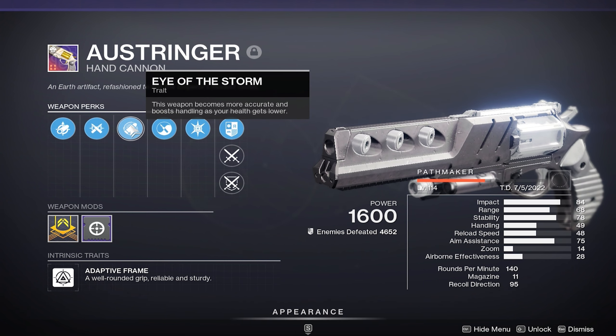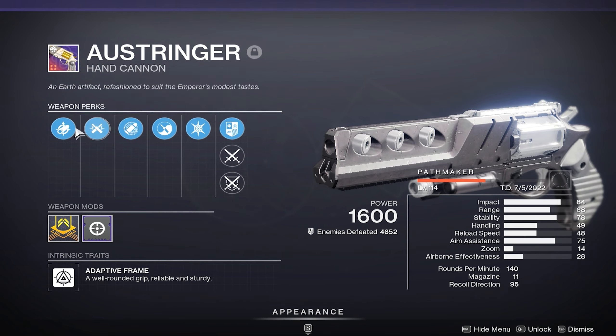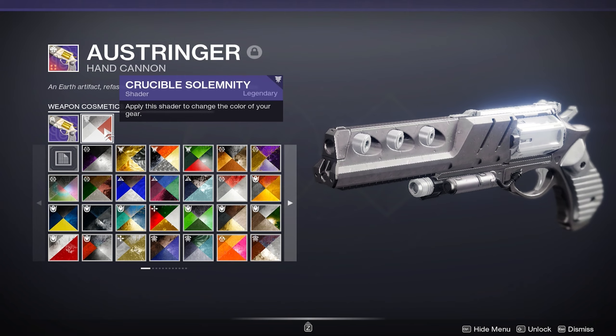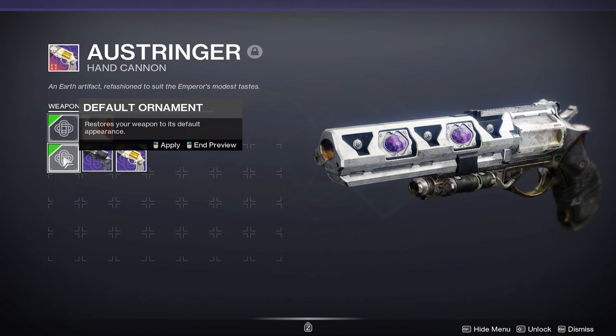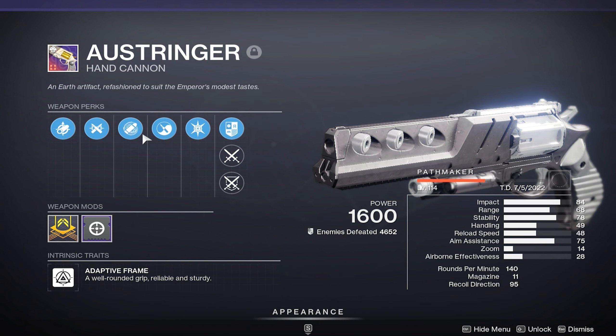Eye of the Storm makes this weapon more accurate and boosts handling as your health gets lower. I have Ricochet Rounds, Smallbore, and the weapon mod is Icarus Grip. If you can use the enhanced version of the perks it's gonna be even better, but unfortunately I wasted too many materials on a new Moon weapon so I couldn't put it on.